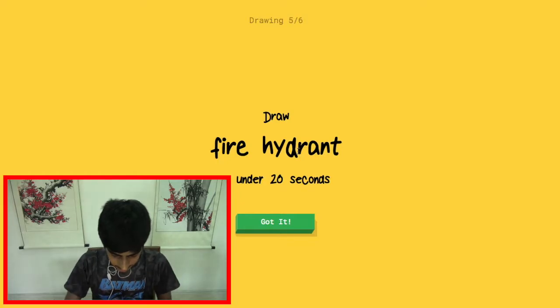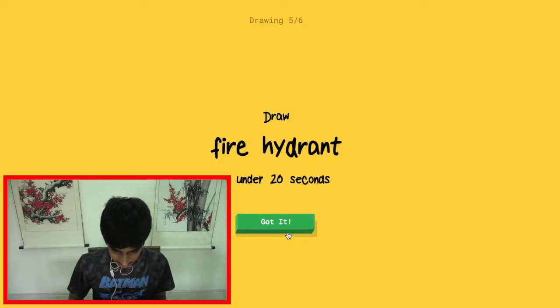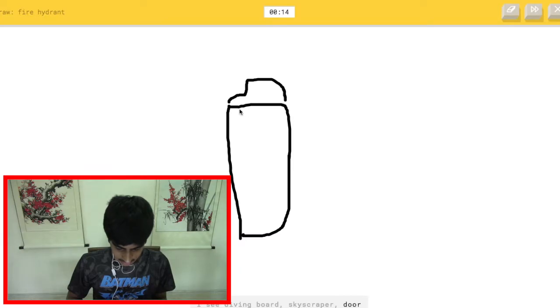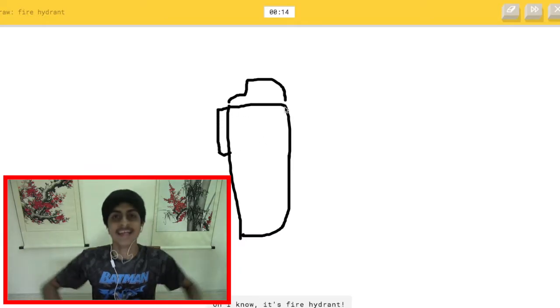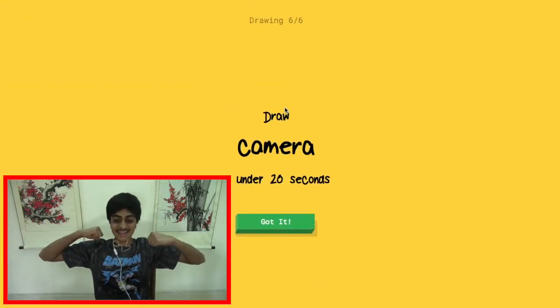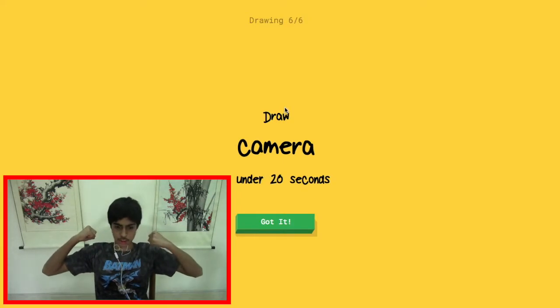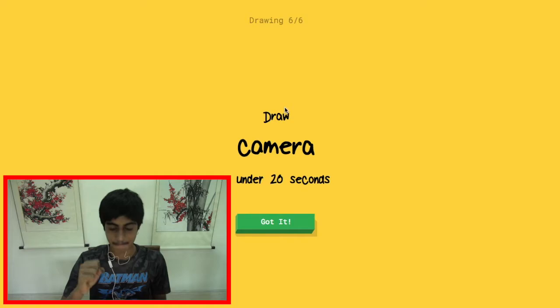Now draw a fire hydrant — I can do this, let's go! The AI sees diving board, skyscraper, door... marker... oh, it knows it's fire hydrant — yes! My drawings are not that great on a computer but it's working!